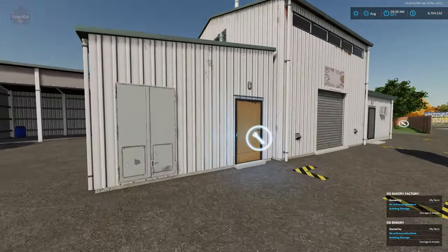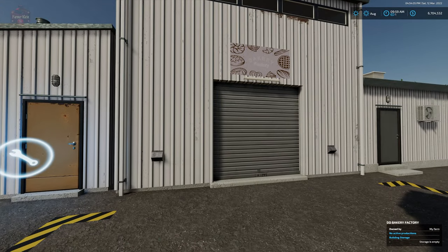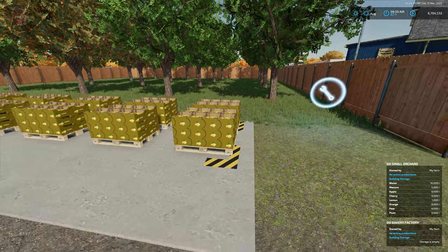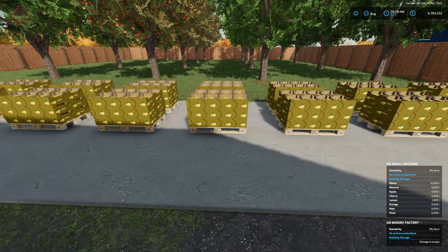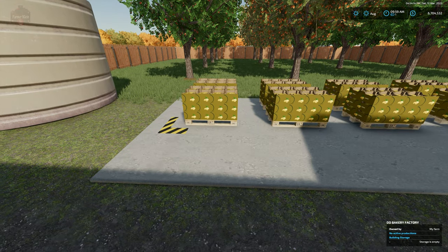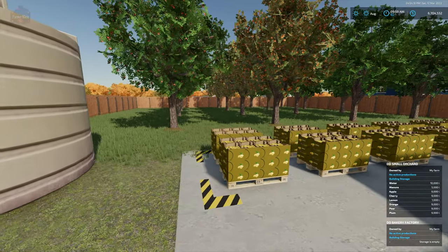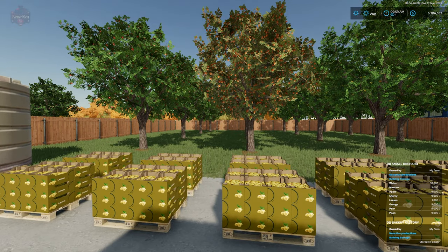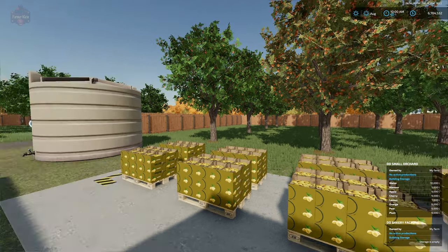Here is the small orchard — it can also hold 16 pallets, just with fewer trees and less production. It holds 10,000 units of water, 5,000 units of manure, and 9,000 units of all the fruits.